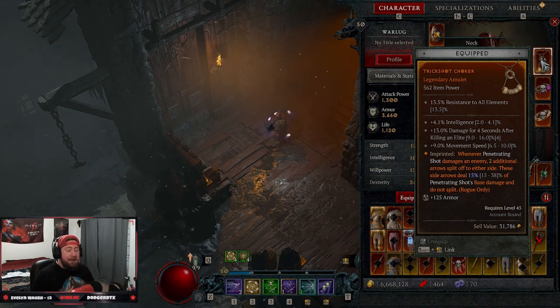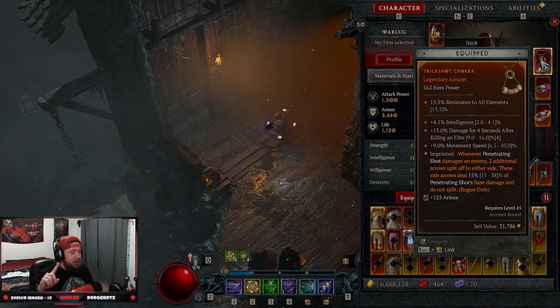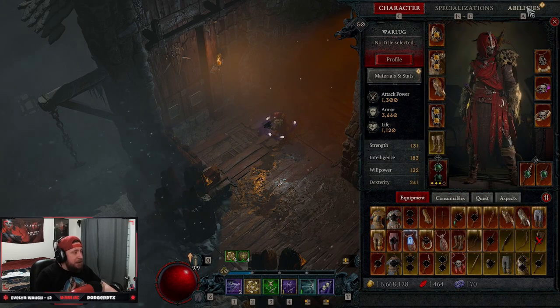You're going to be utilizing mid to long range with this build, looking to group enemies up, and we're going in between two different imbuements today. This build is going to be awesome for softcore characters as well as hardcore characters. I'll tell you what to change for hardcore — it's only one skill.